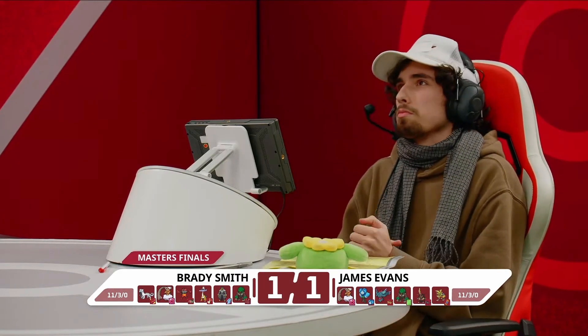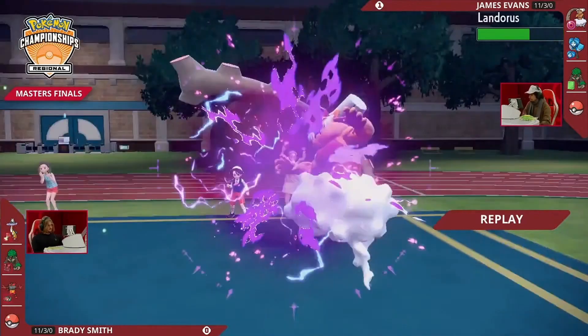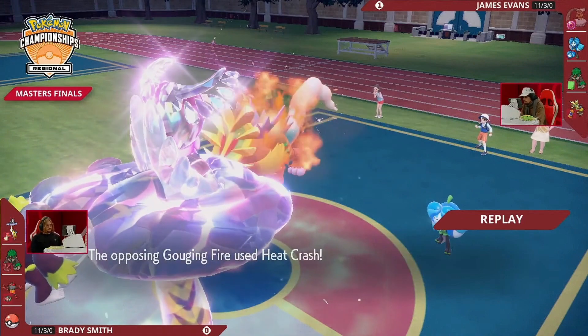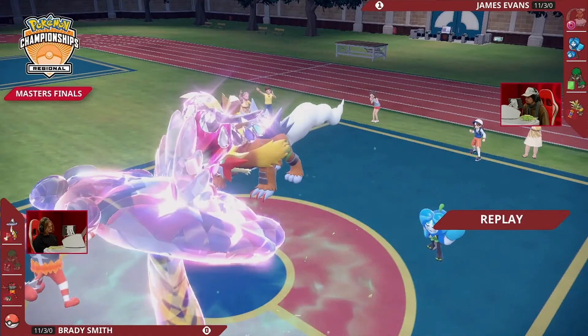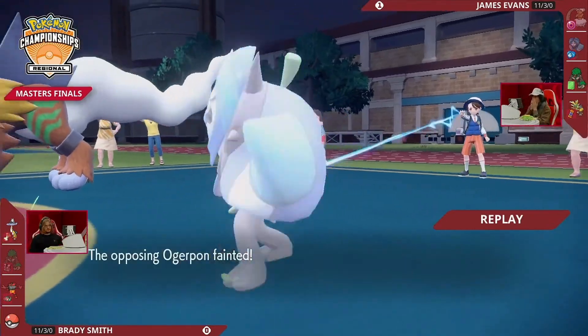James trying to get his first regional championship in the Masters division; Brady trying to get his first regional in almost five years. James has locked in, keeping King Gambit and Flutter Mane home for both of the first two games. Do you need Flutter Mane to out-damage Raging Bolt? I'm curious about King Gambit — with Defiant, you'd be punishing Brady for the amount of swaps he makes. The Tera Dragon typing would resist a lot of hits, and as a Steel type you love taking Dragon Pulses from Raging Bolt.